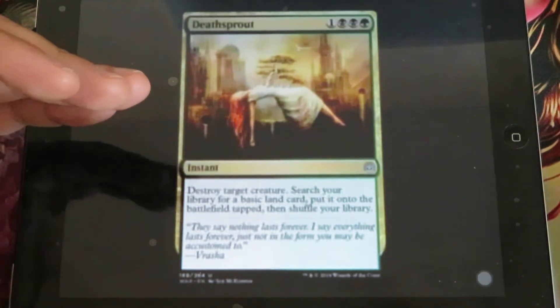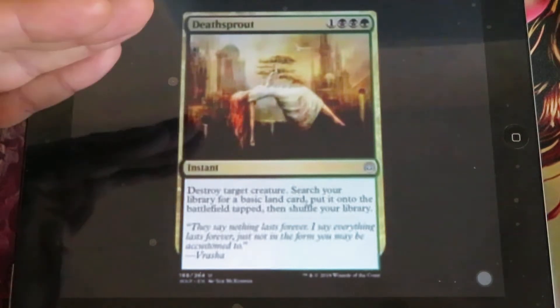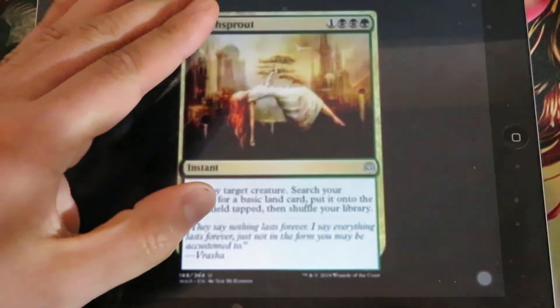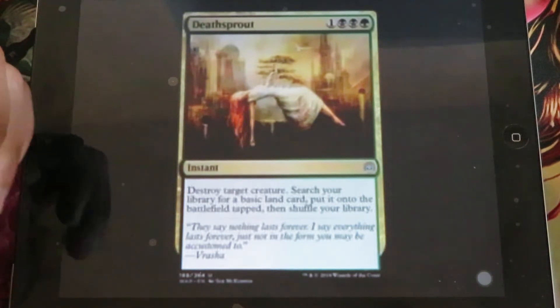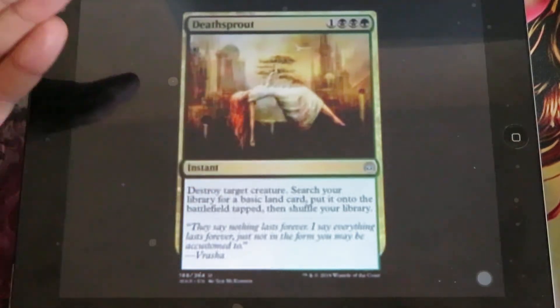Dead Sprout - for 1 colorless, 2 black and 1 green. It's an instant: you destroy target creature, search your library for a basic land, put it onto the battlefield tapped, then shuffle your library. It is a nice removal spell and also helps you increase the number of lands you can play. It's a perfect combination between black and green.